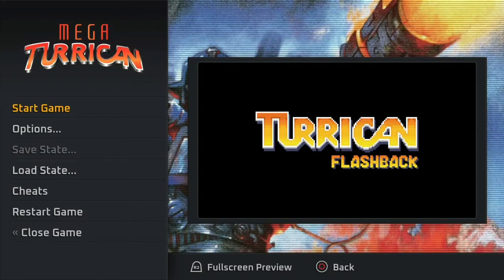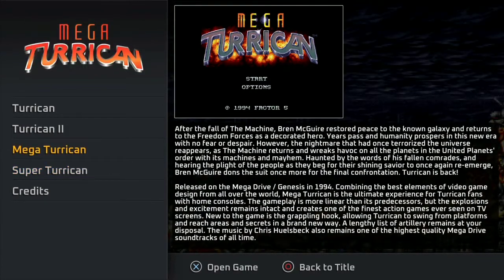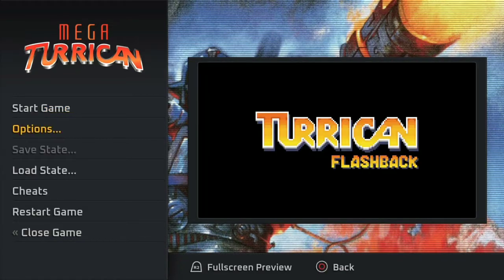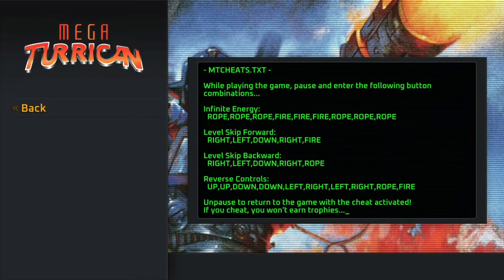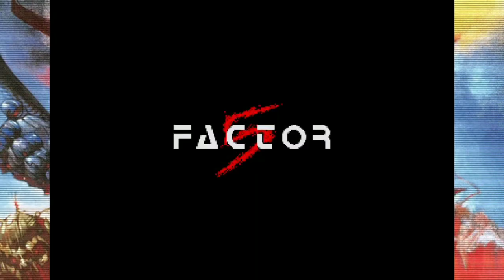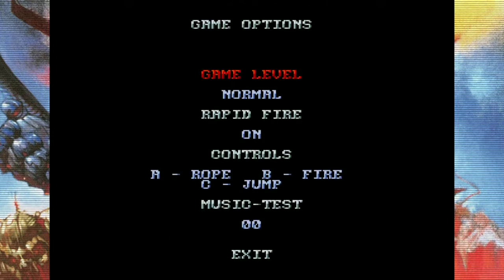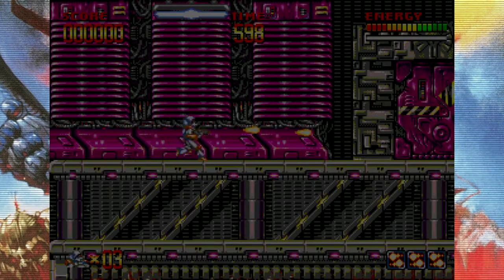Let's start with Mega Turrican. The cheat codes are different for Mega Turrican and Super Turrican versus Turrican 1 and Turrican 2. With Mega Turrican and Super Turrican, you do button combinations while the game is paused — that's kind of cool. And remember, if you cheat you will not earn trophies.